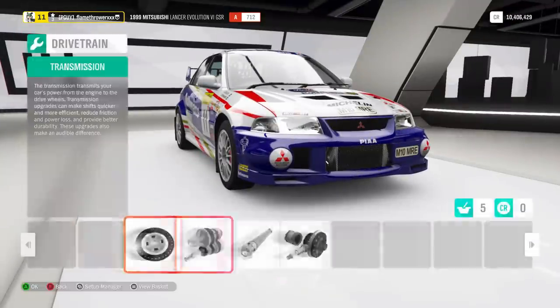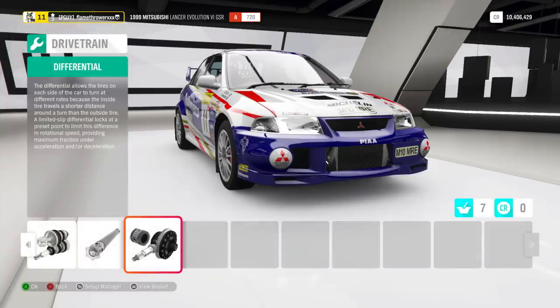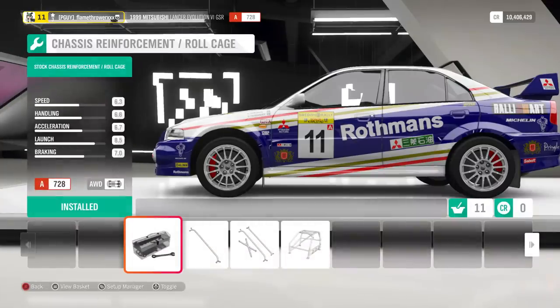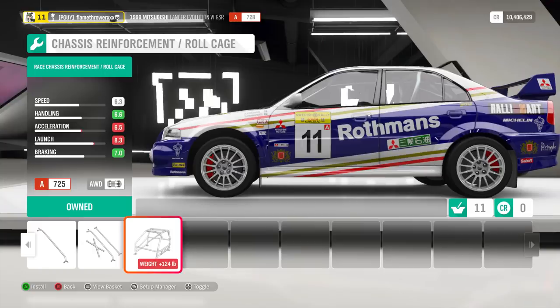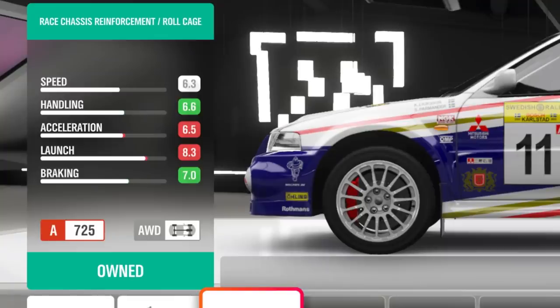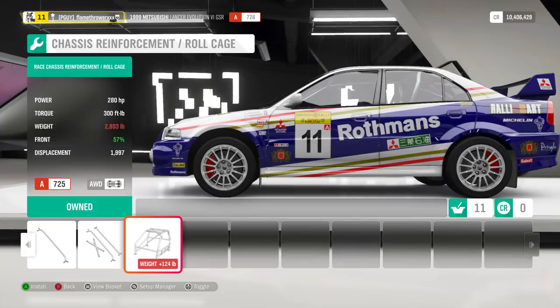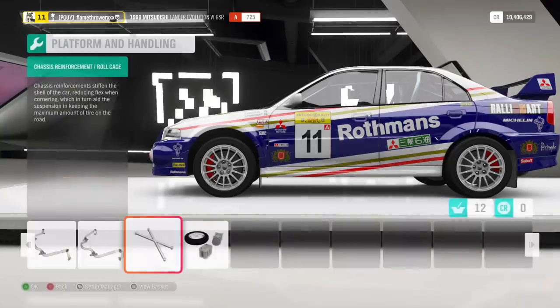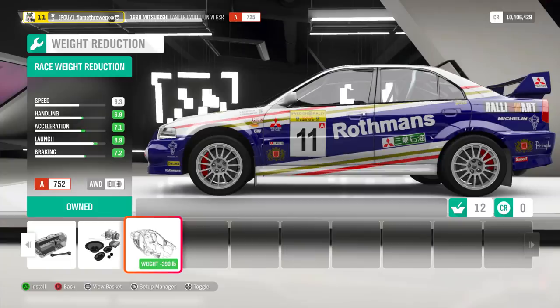Next up, get a race clutch, transmission, and differential. We will come back for the driveline later, as always. Get race brakes, rally springs, and race anti-roll bars. Since this is a rally car, get a race roll cage. It might seem like a crutch rather than an upgrade — after all, it makes the car heavier and will affect your acceleration and launch. However, it helps with handling and control, and will give you better weight distribution overall, which is important for rally. Not only that, but it will actually lower your PI, so it doesn't really matter that it makes your car heavier. And lastly, because this is an all-wheel drive, you want to get weight reduction before power. Rally cars need to be light and nimble; all-wheel drives are heavy and sluggish. Getting weight reduction will improve every stat except top speed, which you don't really need for rallying.